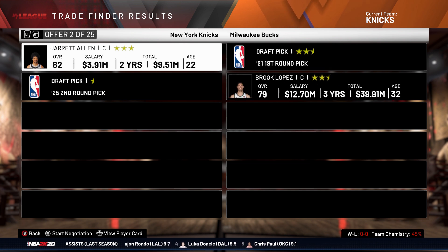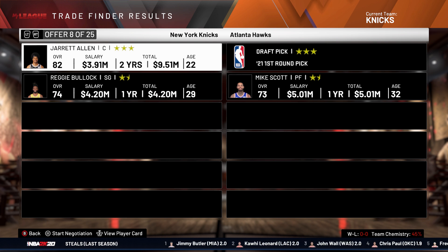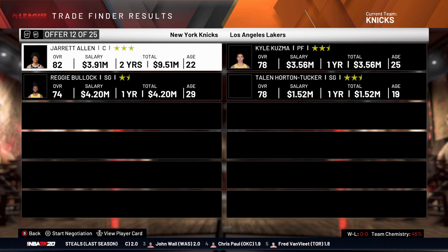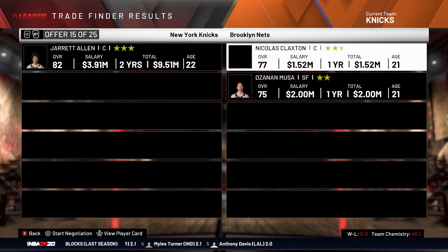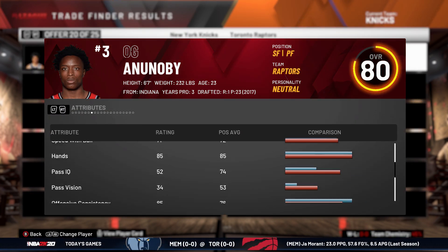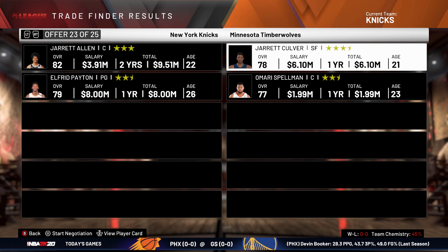First pick from the Bucks — we don't want that. Let's see if we can get something better. Oh, small forward! Jonathan Isaac. What's his potential? A minus. Okay, and we can get Jared Culver too — we can get both of them.